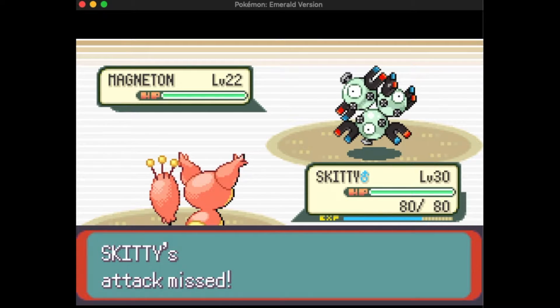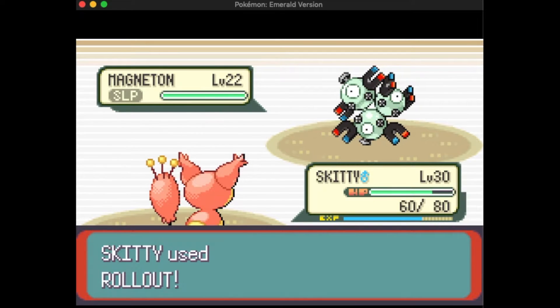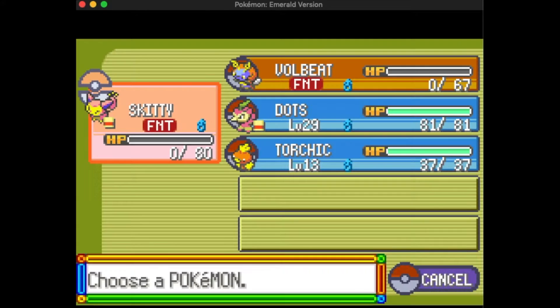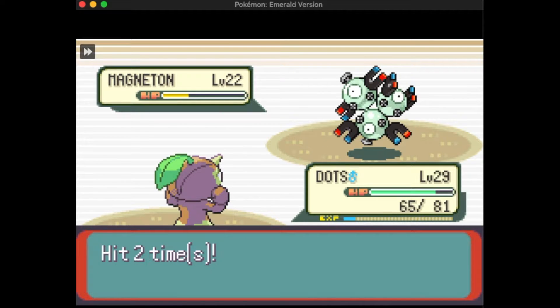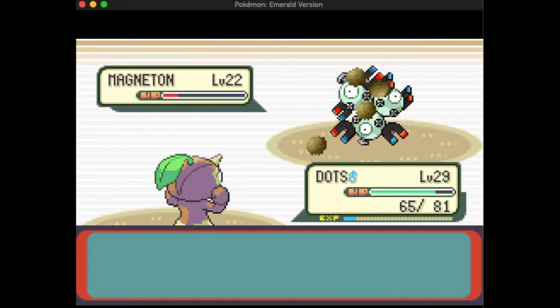We're back on Emerald and Watson. This whole video is just me trying to take down Watson. With my in-game trades challenge I currently have Skitty, Volbeat, and Dots — which is currently a Nuzleaf — and Magneton is the bane of my existence. Magneton has the steel type in addition to its electric type from gen one. It's just a pain because you need a fire type or ground type move, and almost every other type is not very effective against steel, so I'm kind of screwed.